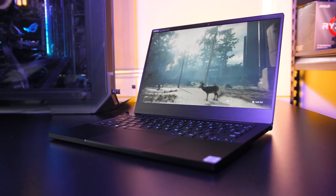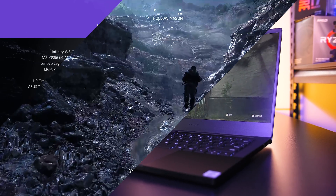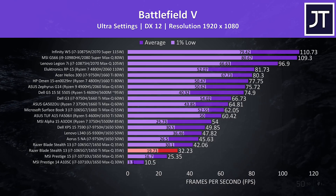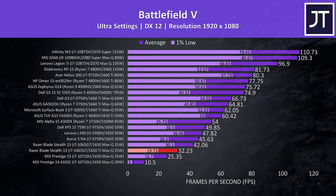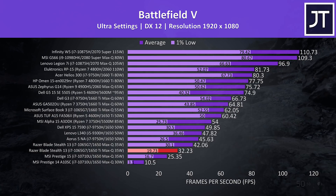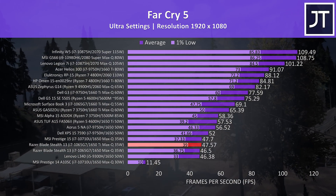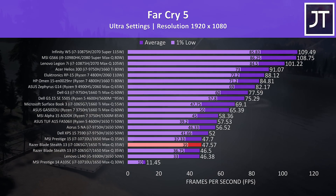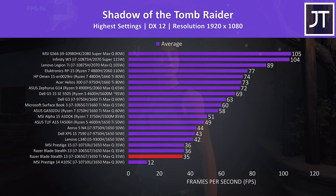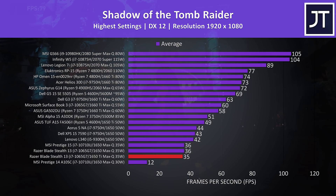Now let's look at how the Razer Blade Stealth 13 compares against other laptops — use these results as a rough guide only, as they were tested at different times with different drivers. In Battlefield 5 the Blade is highlighted in red. Performance was down compared to the last-gen Stealth 13 previously tested, though taking an average of 5 test runs, most were lower. In Far Cry 5 at ultra settings the newer Blade 13 is at least ahead of its predecessor, though not by a large margin — fairly equivalent overall. In Shadow of the Tomb Raider the new Blade Stealth was 1 FPS behind the last-gen one, which is surprising since we'd expect the 1650 Ti to outperform the 1650.